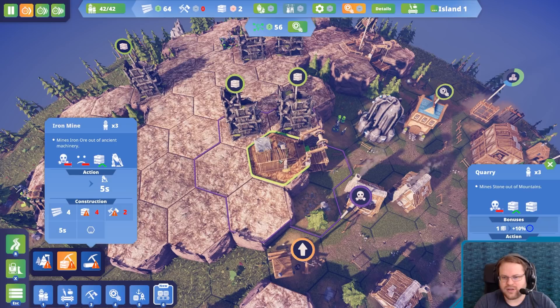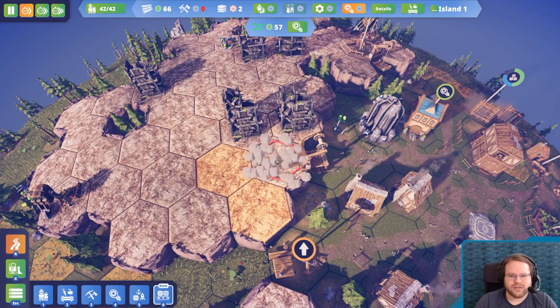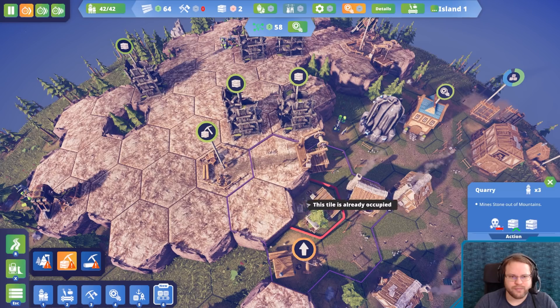Let's get rid of these for a second — I can move my tree situation around. It doesn't seem like it matters too much. I guess I'll just put it there and we'll get a quarry down. I'll probably just put another quarry up and over here at some point.